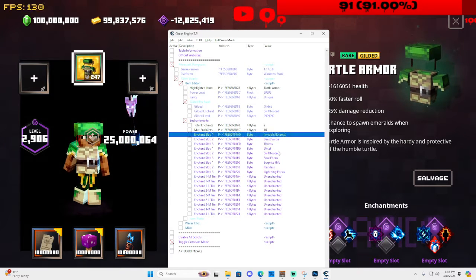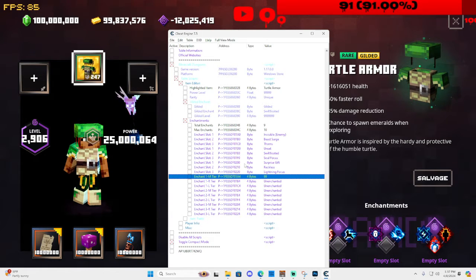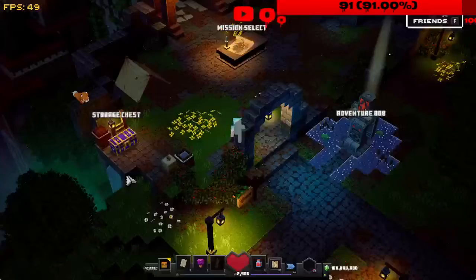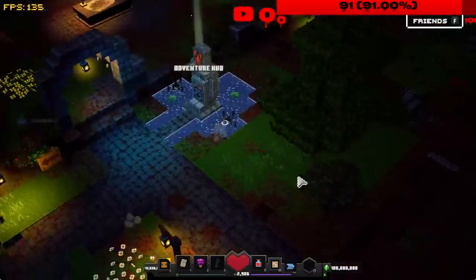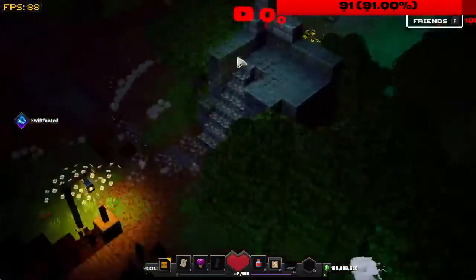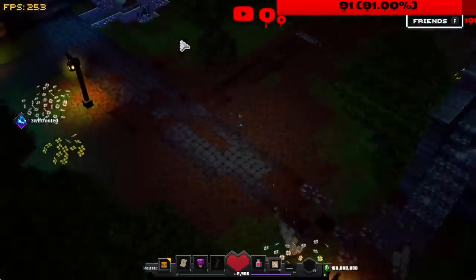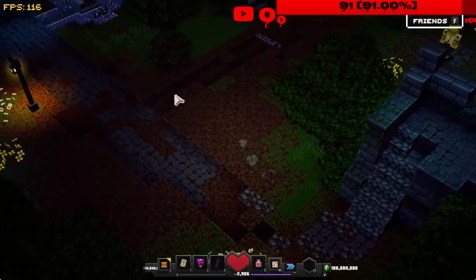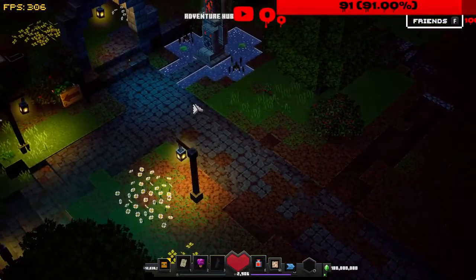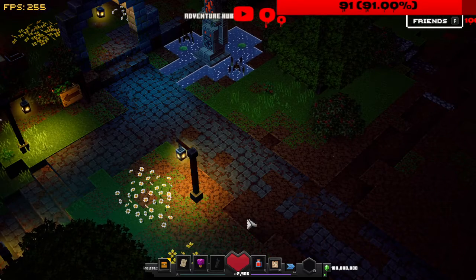Let me unset one and put invisibility on it instead — there's Invisibility, click OK. I'll add 99 to that level, then right-click to re-apply it. As you can see, I'm now running around invisible. I also have Swift-Footed which is making me fast. You can go even faster but I choose not to. You can add different perks and explore what you want to add to your items.